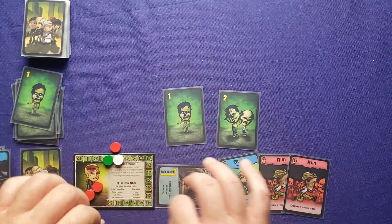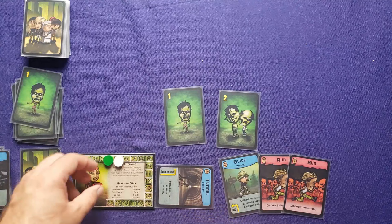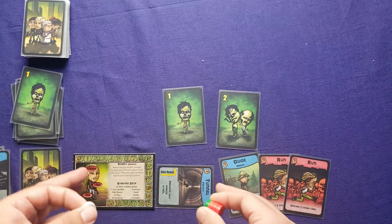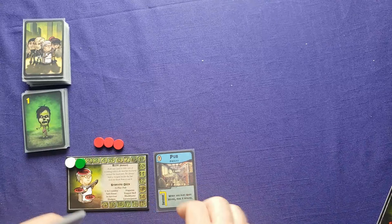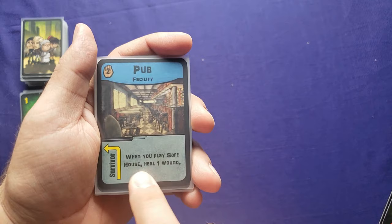I'm going to play again, this time with Ruth. I reset the game and set up with Ruth's deck. She has a different starting deck — the pub facility starts in play sideways. It takes a survivor to prepare it, but when you play a safe house, you heal one wound. The pub counts as a prepared facility toward the scenario goal.